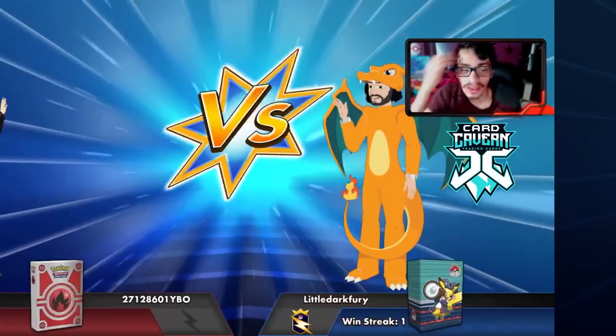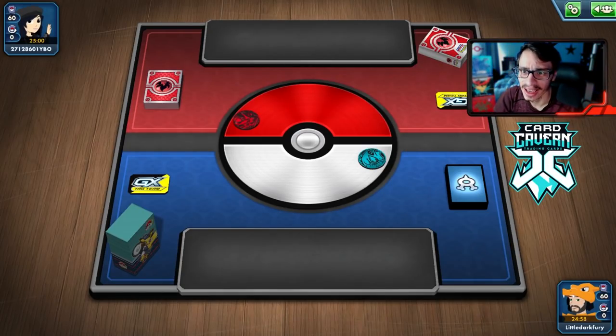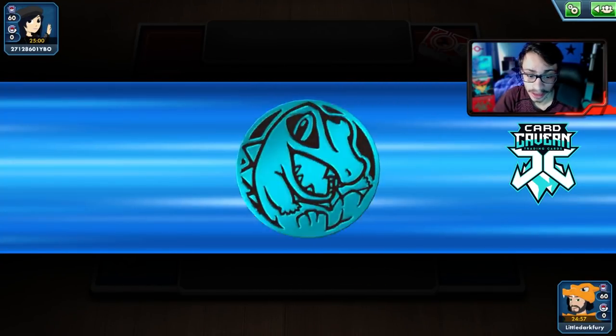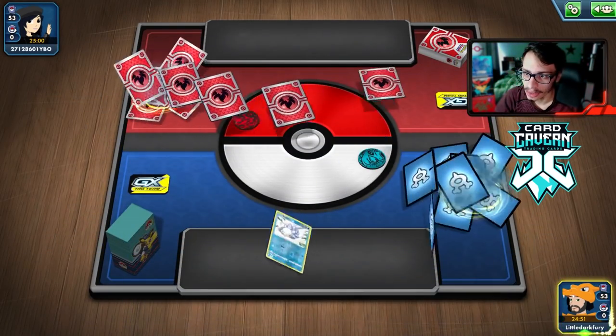We had a bit of a slow start there but once we got that N, Galarian Mine, the Muk in play and shut off — I guess they had to Dedenne lately. Let's try another game with the deck here. See if we can get another win. Oh, we got paired against a fire deck again — whatever, I'll take it. Better than donk, better than Houndoom, better than Ultra Necrozma.